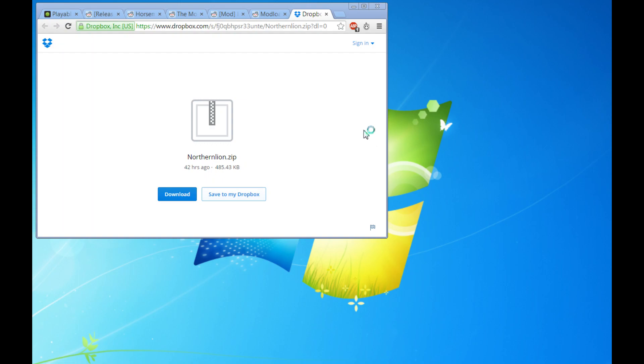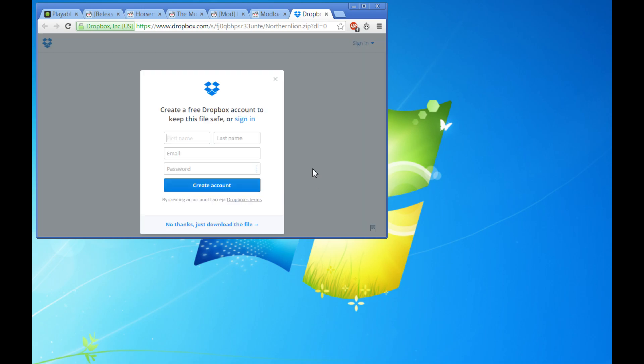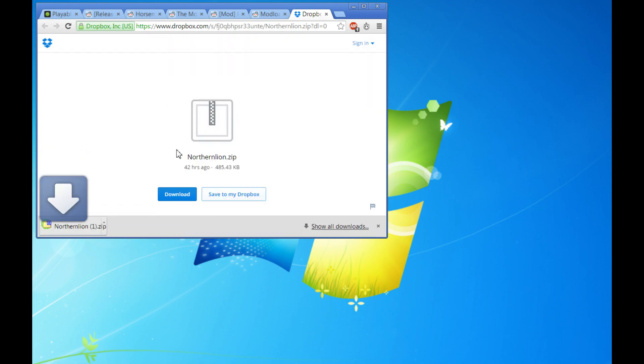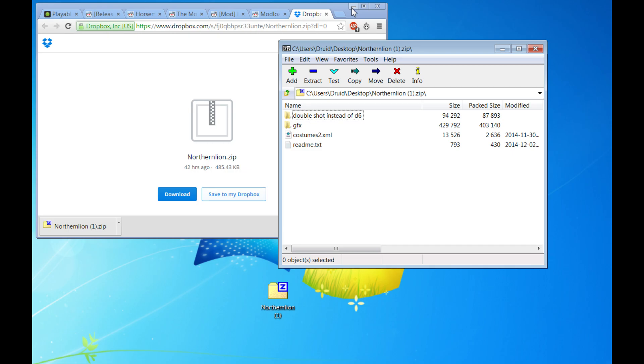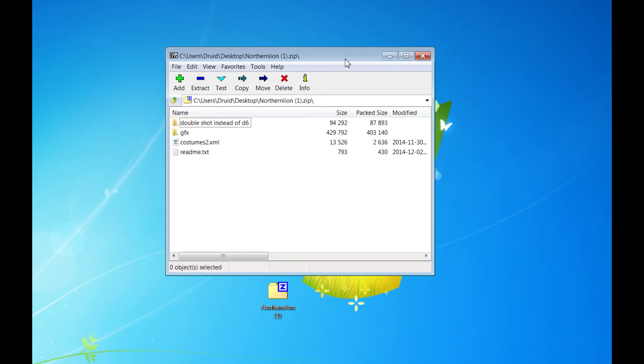You're going to click the link in the description — it's going to take you to this page here. You're going to see northernlion.zip. Just click on download. It's going to ask you to create a Dropbox account, but you don't actually have to do that if you don't have one. If you do, you're free to sign in, or if you want to make one, you're free to make one. But what you can do is just click on 'No thanks, just download the file,' and that will just download the file. I'm going to go ahead and drag mine down to the desktop, then open it up. This is what happens when we open up the zip file — you're going to see these folders and files.